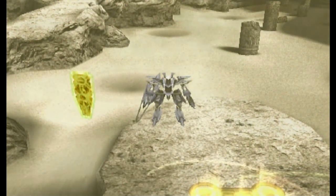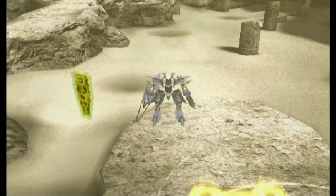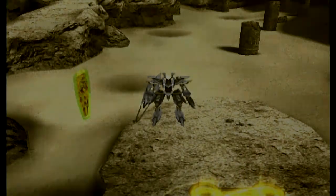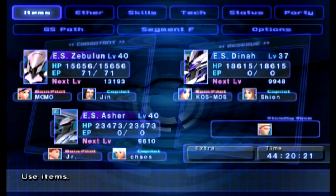Welcome back, this is ValorsCooper with more let's play Xenosaga Episode 2. I'm joined as always by my leveled-up squad of Zebulun, Asher, and Dina. When we last left off I was a little bit lower level. I've done a little bit of level grinding — tried not to do too much — we're up to level 40 on my main party. Dina is not really all that great for this level. I've switched the characters around a bit; we now have Jinn on the Zebulun and Chaos on the Asher.